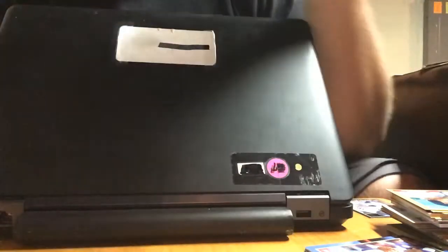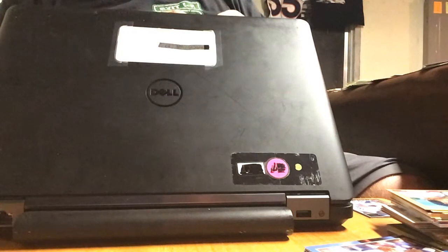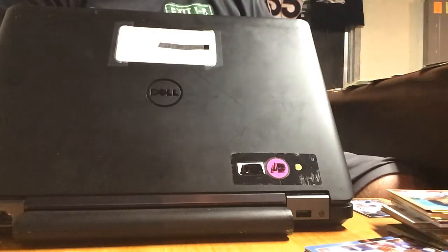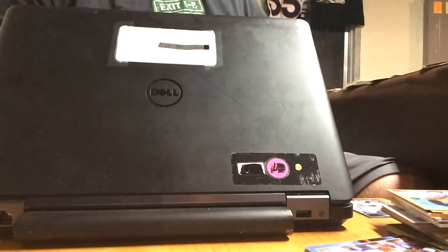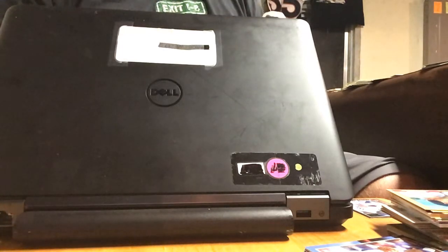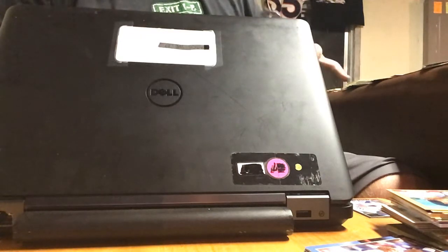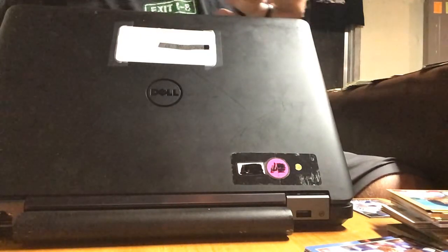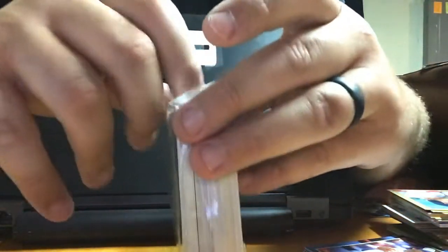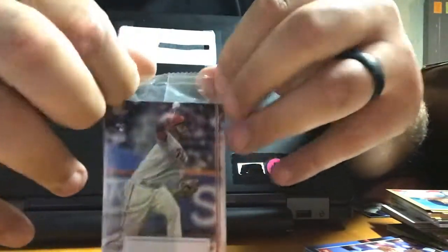I got this other one on clearance — 2019 Series 1 Topps Baseball. I've done a couple of these off the clearance rack where I'm pulling in, you know, like 30, 35, 40 dollars worth of cards and I'm paying 8. Good deal. So that Opening Day set was 40 cards — I believe this is 67.